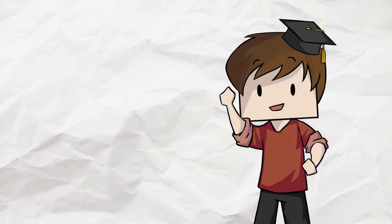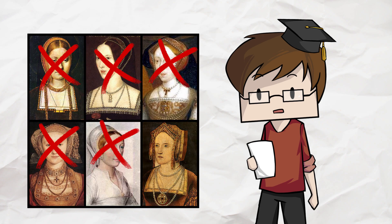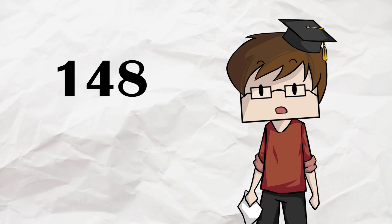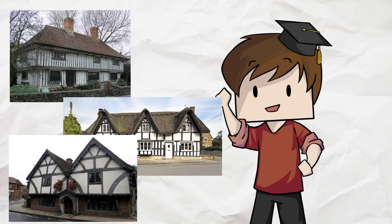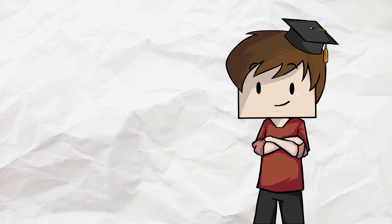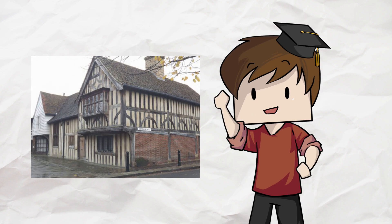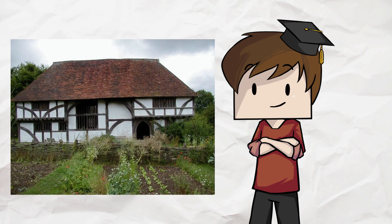Buckle yourselves in because it's time to learn a little bit of history about the architecture that we're going to be making in Minecraft. The Tudors were a famous but ruthless Welsh-English family that reigned in England and Wales between 1485 and 1603. Any houses that were built in that period are called Tudor houses. They are famous for their black and white effect. Houses that look like this are often used in fantasy stories and games, but they're still actually found all over England and some are over 500 years old.